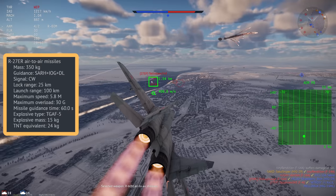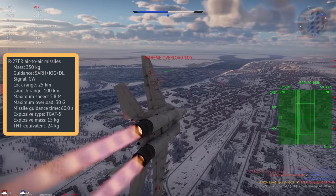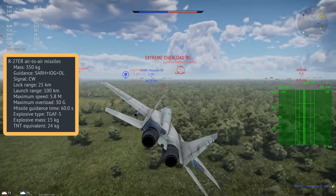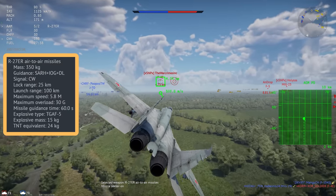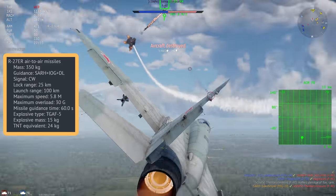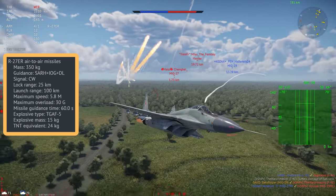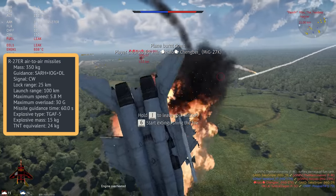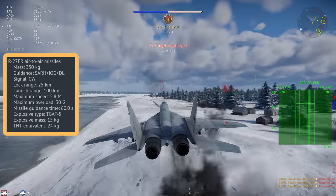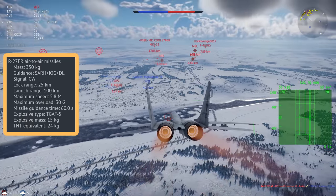The R-27ER is semi-active radar homing, but it also has inertial navigation and datalink. The inertial navigation means that even if the radar loses lock and the missile is only a couple of seconds away from impact, it will generally still guide itself onto a target — the missile will fly to the last known location of the enemy or its predicted path. So if you are missile jousting against a MiG-29 and you kill him first, make sure to roll out of the way of the incoming missile, as even if he's dead and you are flying the same path, the missile will generally still track you. The ER missile is also a continuous wave, which makes it quite hard to notch.